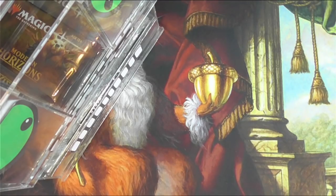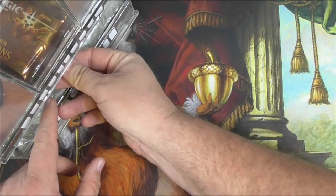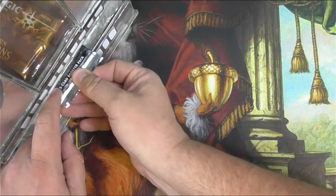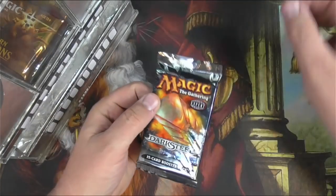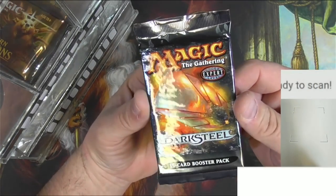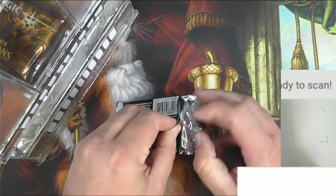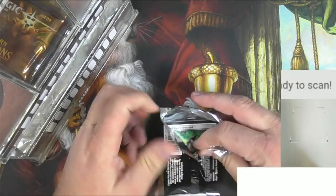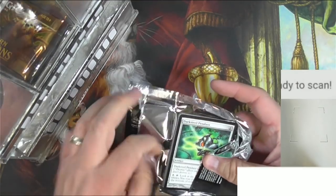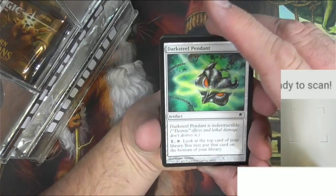Hey everyone, here we go again with more random packs from Pack Bot, my pack dispensing robot. We're gonna start off on the bottom here with a pack of Dark Steel, and of course be scanning up the rares and any other good hits that we find, just kind of discussing the wonder that is old Magic. The other packs are mostly old, somewhat old.